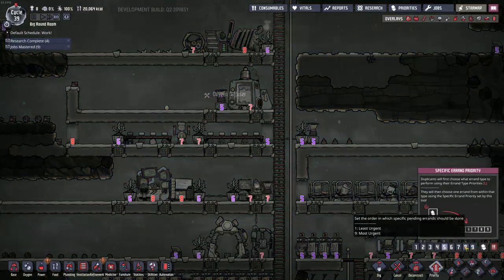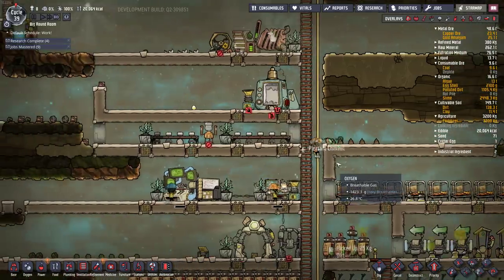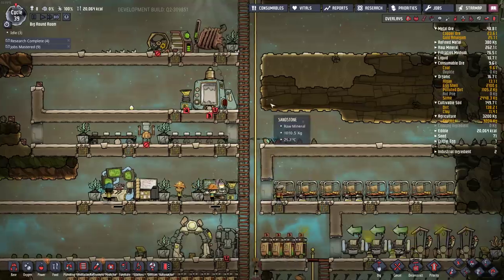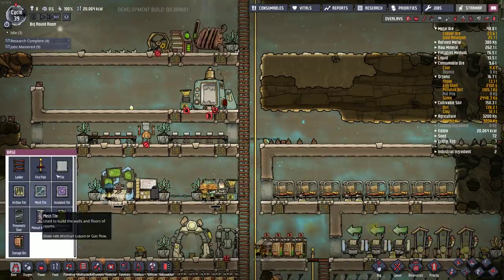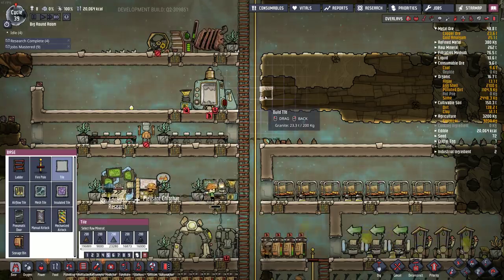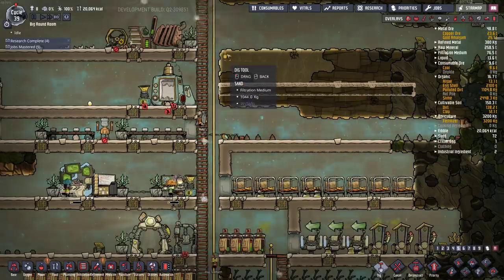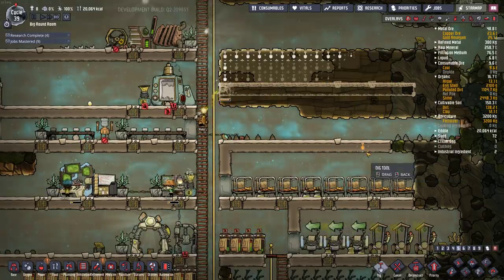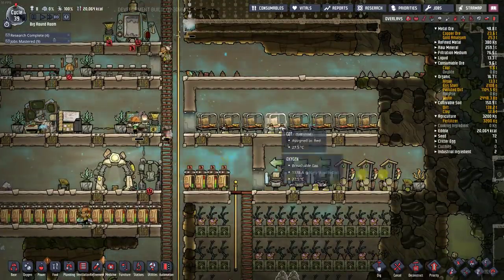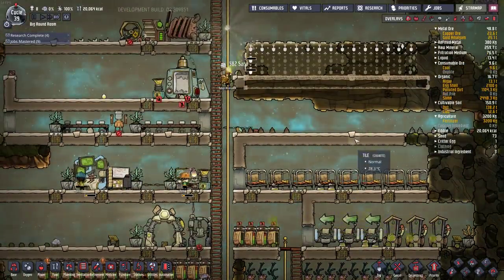Let's make this a priority 8 so we can get it done. I think this non-4-high floor thing is going to bother me, so I might just change that. We can put another floor here — like so. Dig this out.